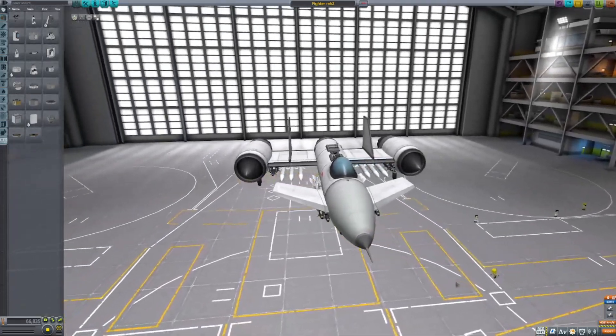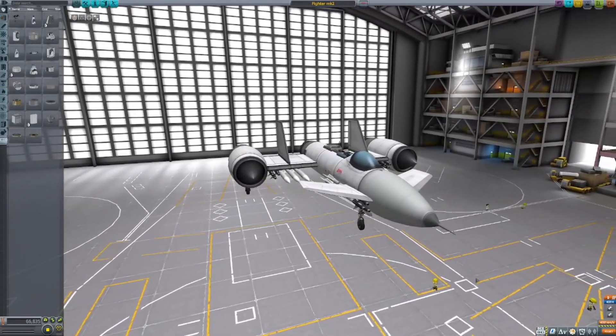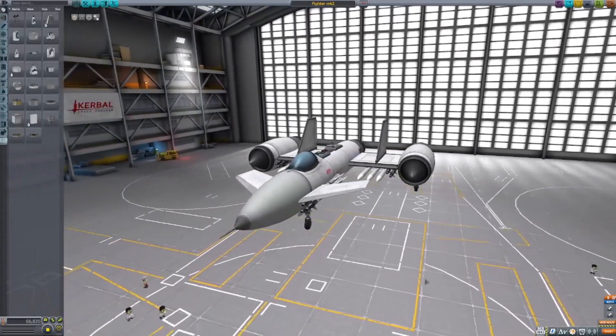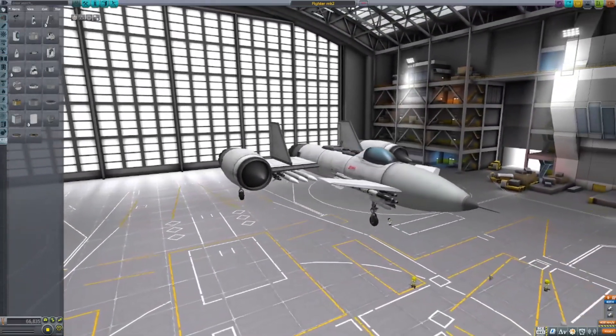The Mark 2 fighter, codenamed Salamander, is a tri-engine flat-wing interceptor. I fixed most of the problems with the Python, and the result is an aircraft whose only real limiting factors are its takeoff speed and maneuverability. It can, unlike its predecessor, perform post-stall maneuvers effectively and is surprisingly good, despite its ugly shape.